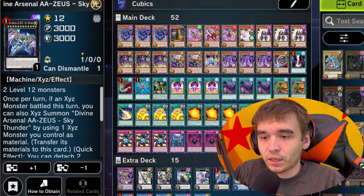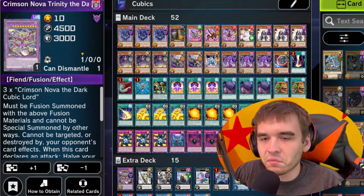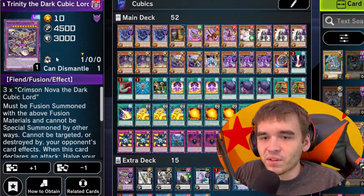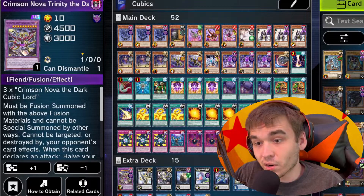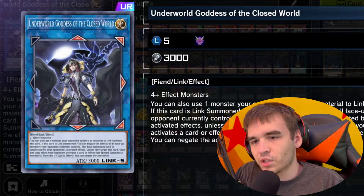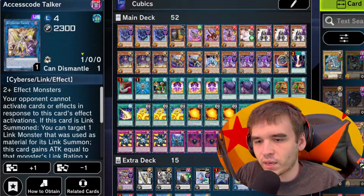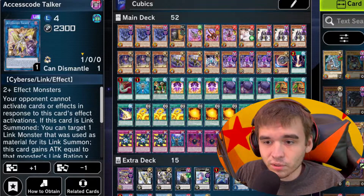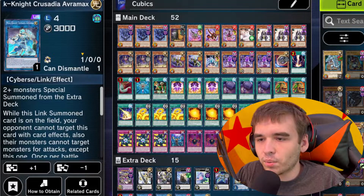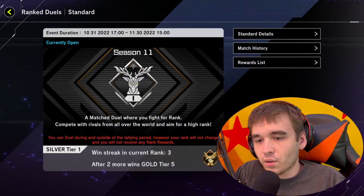The best extra deck monsters to run with Cubics are Link and Xyz. We have our one fusion, Crimson Nova Trinity, but I rarely get to use it — I've only ever been able to in solo mode, that's how hard it is. Then we have Underworld Goddess of the Cursed World, a pretty good link monster. Plus Access Code, and a card I recently pulled that I've been wanting for the longest time: Mech Knight Crusadia Avramax. With all that out of the way, let's get right into the duels.